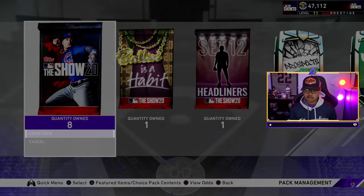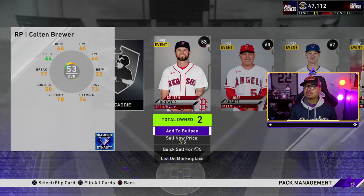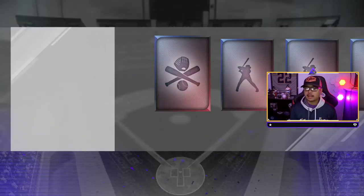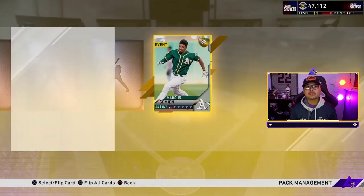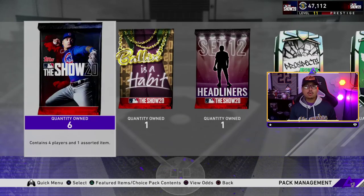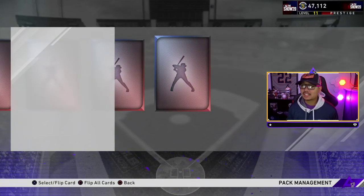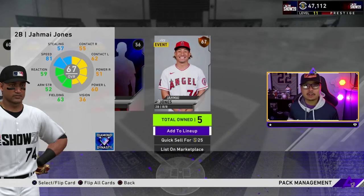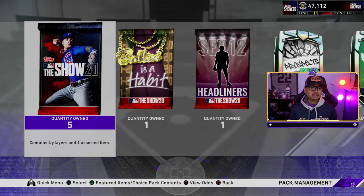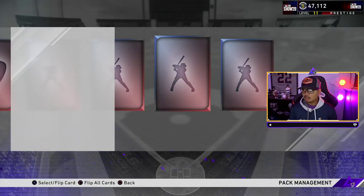We got Domingo Santana, Miguel Romero, Julian Fernandez, Julian, Dexter Fowler. Inside Edge is back, which means roster updates are coming back — expect that on the channel. I'm going to tweak the format a bit, switching it up to make the roster update videos run a little smoother with those predictions — basically who I think you'll make stubs from, which players I think are going to go diamond or gold.